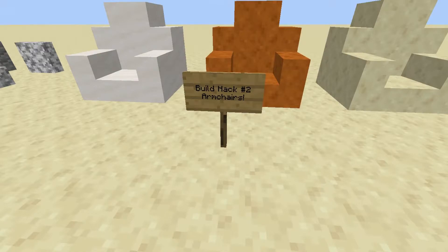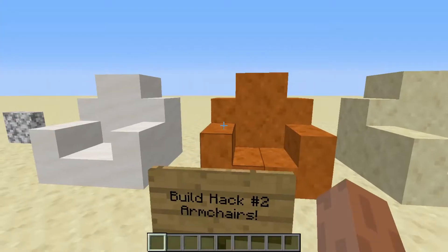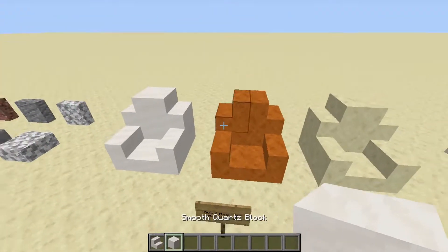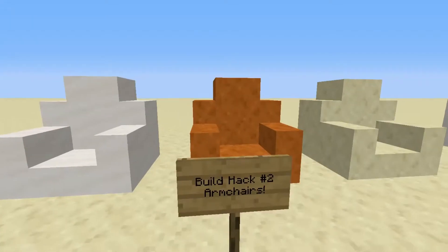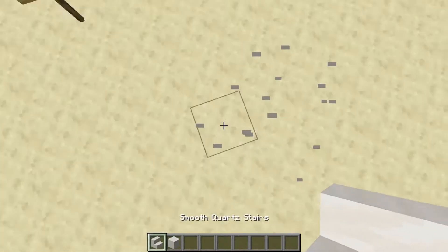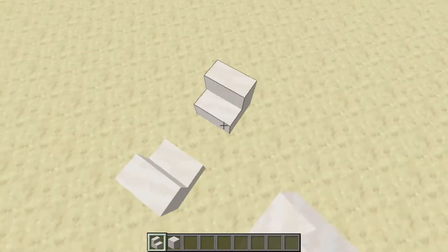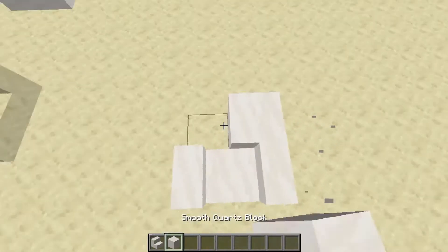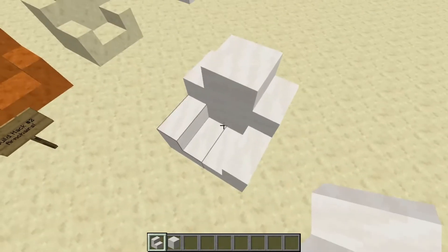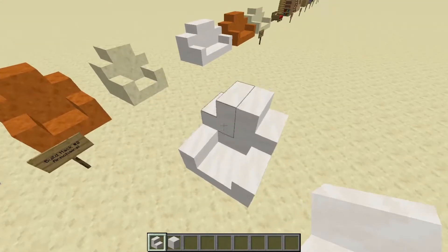For build hack number 2, we have armchairs, which can be made in both creative mode and survival mode. We can make three types: a white one, a red one, or a whitish-brown one. Here's how you make them. First of all, you're going to want to place two stairs, and then two blocks, and then stairs again — just this time facing each other instead of facing away. And that's how you make an armchair!